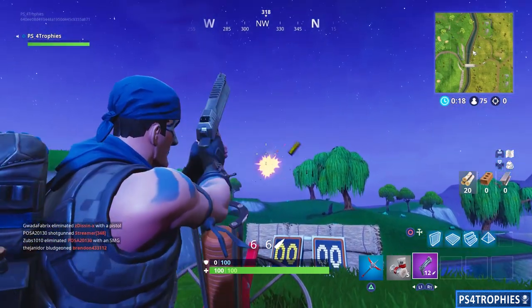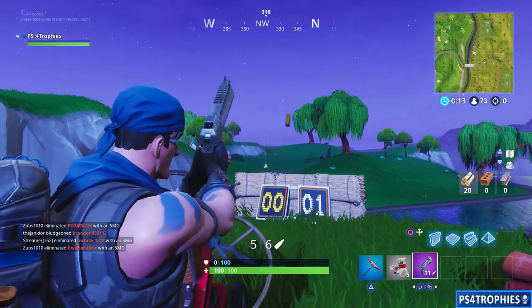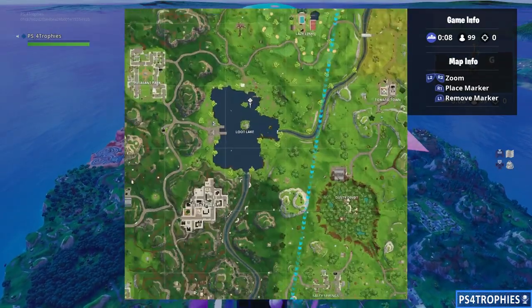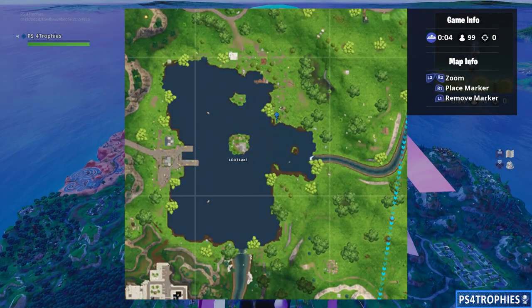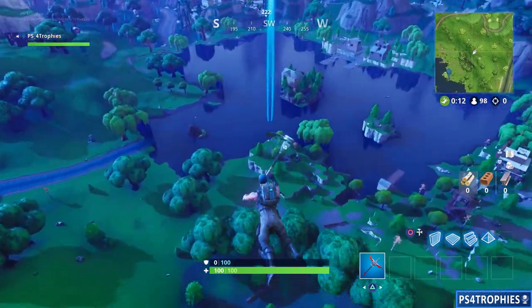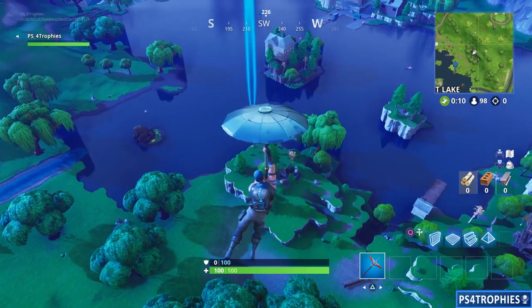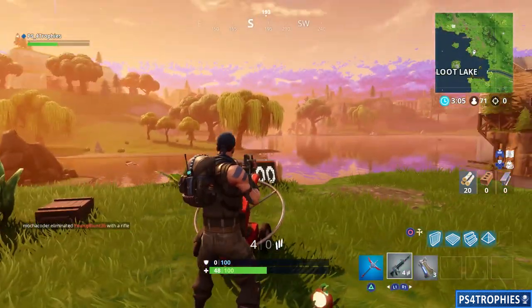Next up we're going to head over to Loot Lake — you can see there was a duck that completely missed it. We're going to head over to Loot Lake, just northeast of the center island, right along the edge of the lake. We are going to drop down here. I'm going to have to kill two guys that dropped down near me, and then eventually walk up to the station and activate it, just in time for the sun to come up.